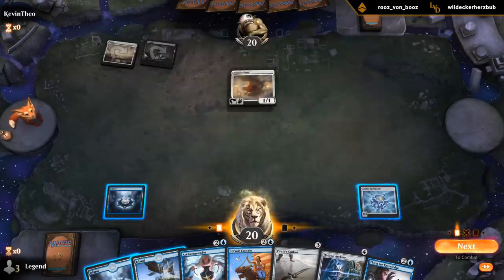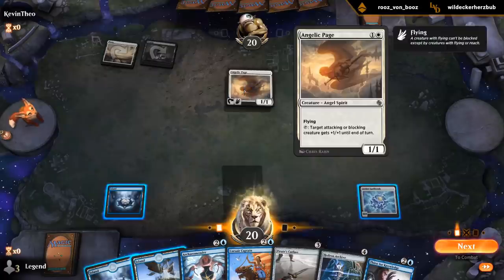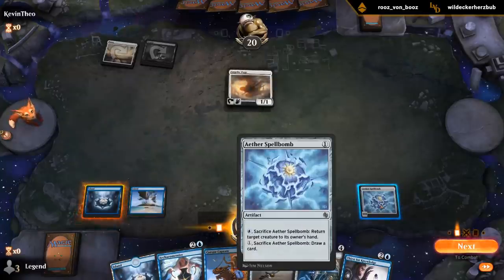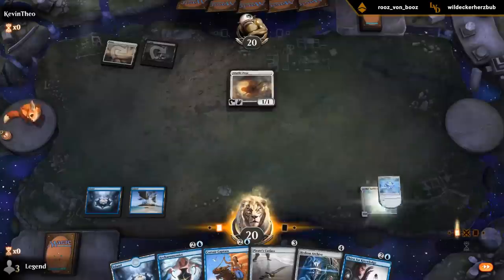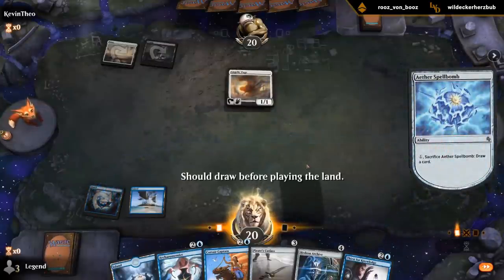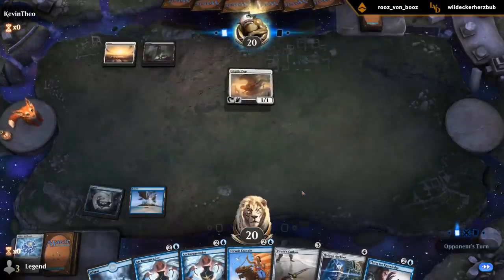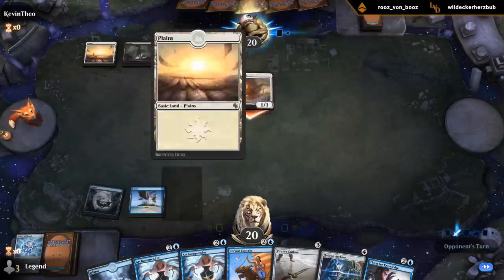So this is an Angel Deck and — not sure what the black is for. I guess I'll draw a card. The Swamp is from the Minions deck apparently. Cool looking Swamp.